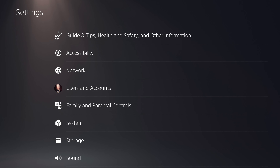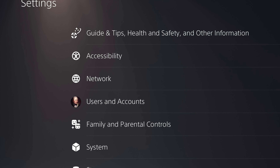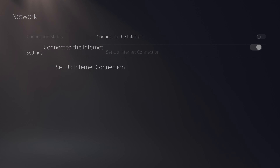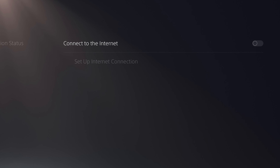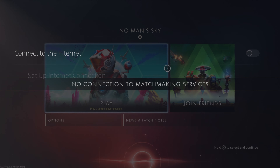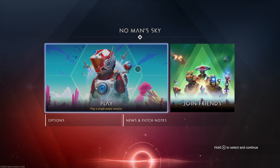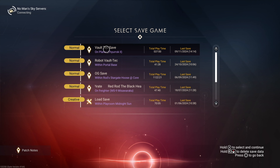For whatever platform you're on, you want to go to your network settings and turn off your internet. If that means disconnecting your ethernet cable or turning off your wi-fi, that's what you're going to have to do. When you load in and click on join friends, you'll notice that you'll get a warning that you have no connection to matchmaking services. Then you can load your expedition save, or whatever save you're doing your expedition on.